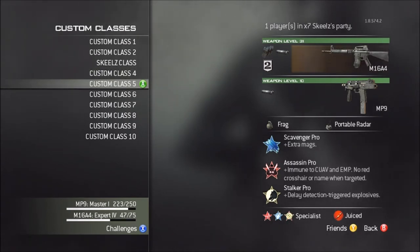M16 — I have it gold, it's gonna be part of my all-gold gun series once I get a MOAB with it. It's the same as everything else, except I have Steady Aim as my third perk, and I have Sleight of Hand as my second unlock.